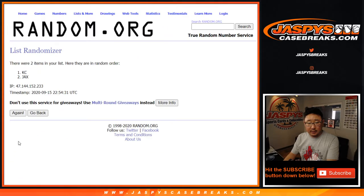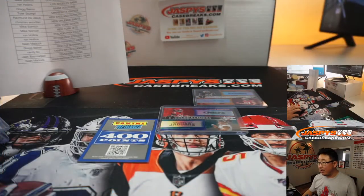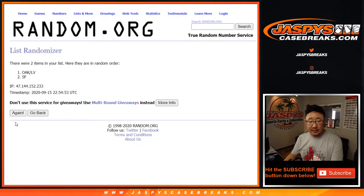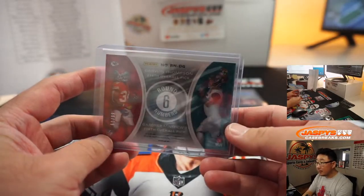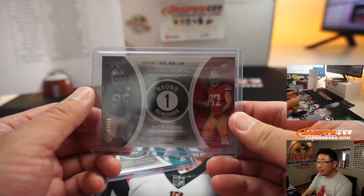After six times, Sean Maddox — you'll get 400 points going your way. Six times for this duel — five, stays with Kansas City. So that's going to go to Tyler Stumpf. You'll get that round numbers card right there. Two and a four, six times for the Cleland Farrell and the Nick Bosa. After six, San Francisco is going to get it — that'll be for Sean Maddox and the Niners. There's the first one, number 61 out of 99. There's the second one, number 37 out of 50.